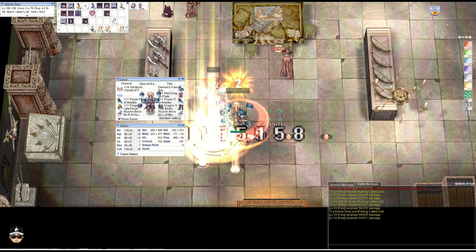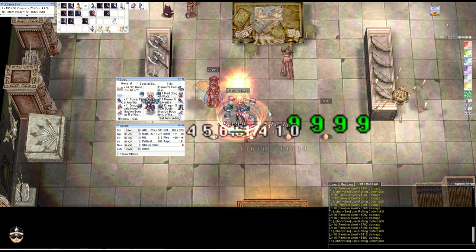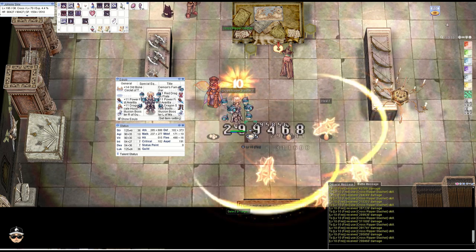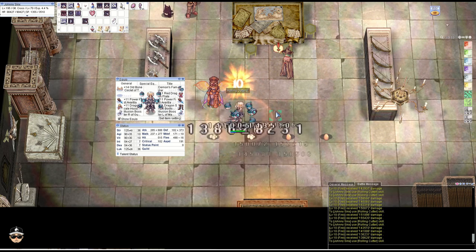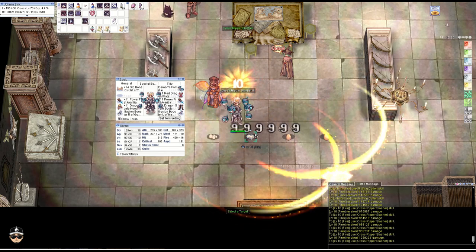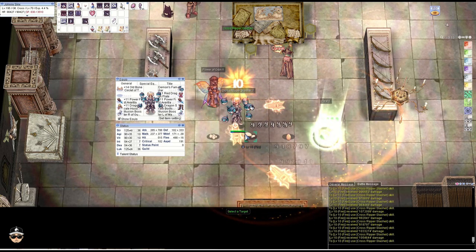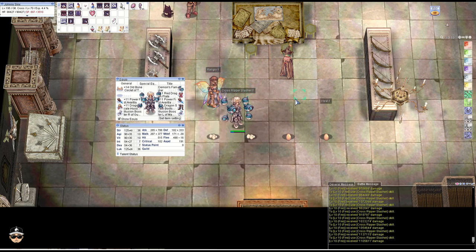Next, the fire egg test — we'll enchant ourselves with water. Without EDP: about 42k to 45k for Rolling Cutter, and 310k to 380k for Cross Ripper Slasher. With EDP: 130k to 150k for Rolling Cutter, and about 950k to over a million for Cross Ripper Slasher. It's actually not quite as strong as the last build, but still pretty good.